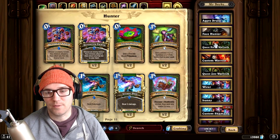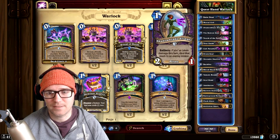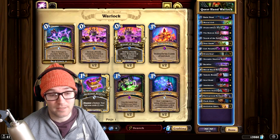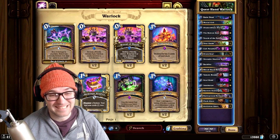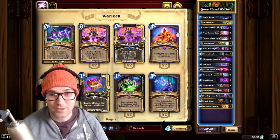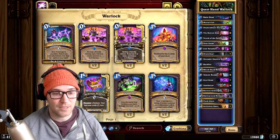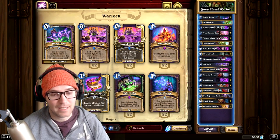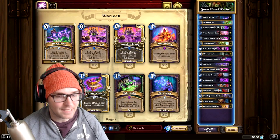Last we've got Quest Hand Warlock. This is literally two cards from the old list, but it's running Shadow Blade Slinger, which is a really good card and really good against Agro Druid. The win rate of Hand Warlock against Agro Druid right now is like 68%, where before it was around 52-53%. I think this one card change made a massive difference — you can go tap, Raise Dead, Shadow Slinger, kill a Teacher's Pet for just one mana.